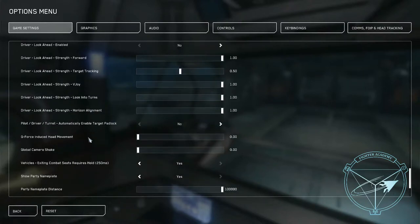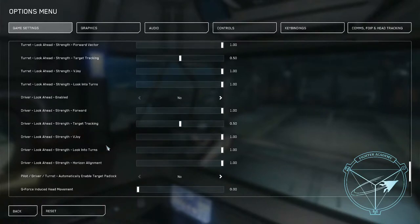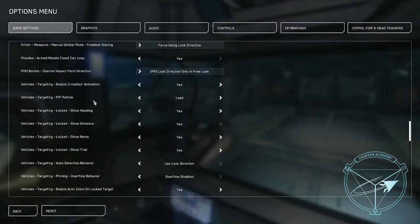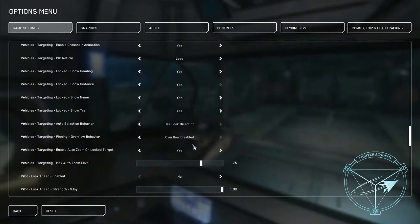You're looking for the target zoom option — it's about six or seven spots below the lead/lag tip. It says vehicles targeting enable auto zoom locked target. This can get very annoying and gives you tunnel vision — as you have something locked and you're engaging it, your character will zoom in more and more until you can't see anything around you. Just turn it off.